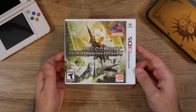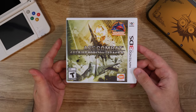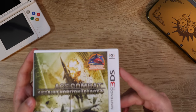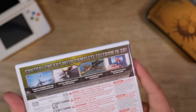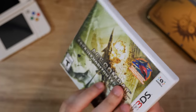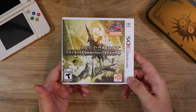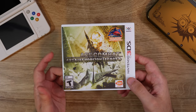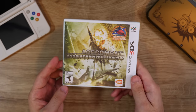Ace Combat Assault Horizon Legacy Plus is actually an enhanced version of a game that came out earlier called just Ace Combat Assault Horizon Legacy. This one added some amiibo support — you can scan some amiibo and get different stylized Nintendo-themed aircraft skins. This one's a little bit harder to find than the original version; I guess they didn't make as many. But it's a nice air combat game — it's fun.